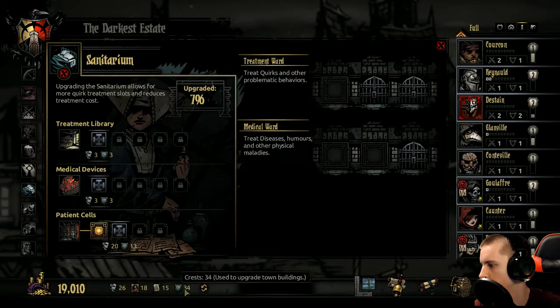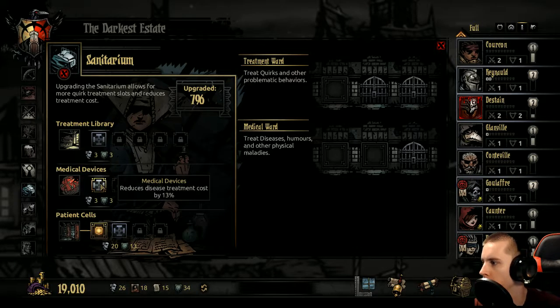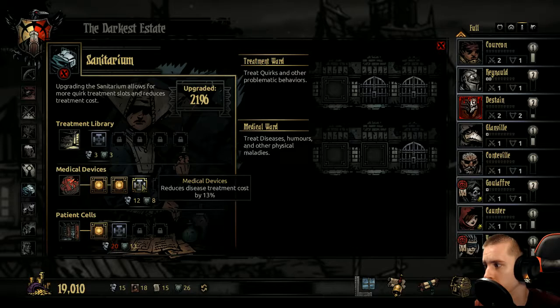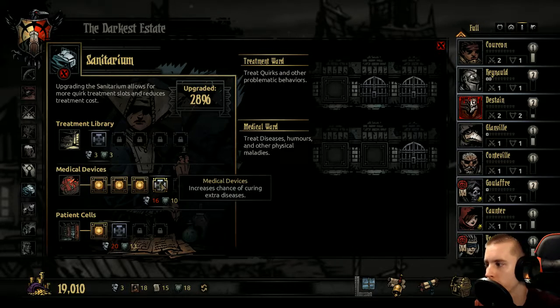Medical ward — should I use some of these busts for these? I'm thinking I should, because after all I've been using all these guys recently. Disease treatment cost reduction down, please. Cure methodologies and apparatus can calm even the most tormented soul. Thank you. Increased chance of curing extra diseases. Sure, we'll use that again.